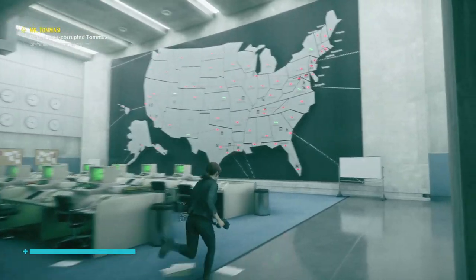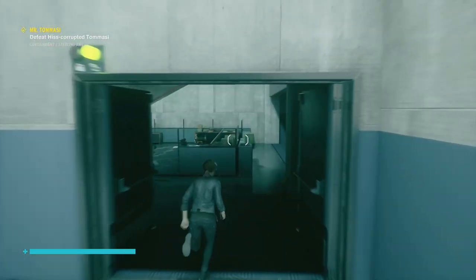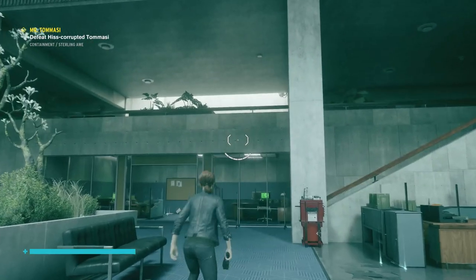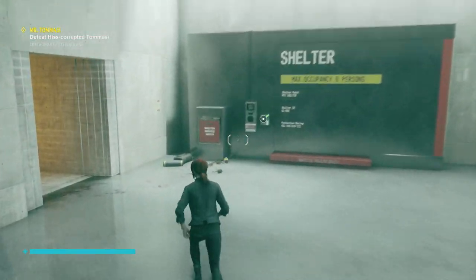Head into the big room with all these computer desks, and to the right of the map head through the door. Once in the next room, you want to make your way up to the second floor — whether you've got the levitate ability or you need to use the stairs like a normal person.